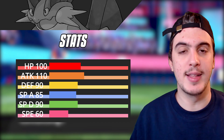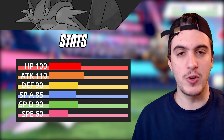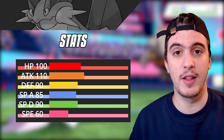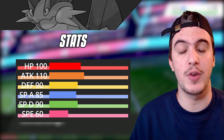Even though its speed is pretty bad at base 60, it is fast enough to catch some opponents off guard if you're running a faster Swampert or even a Choice Scarf set. Its special defense is important here because even though grass is four times effective against it, you're still able to take some non-STAB grass attacks because of its amazing bulk and ability to run so many different items.